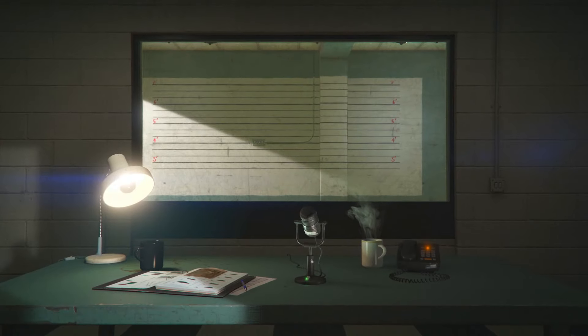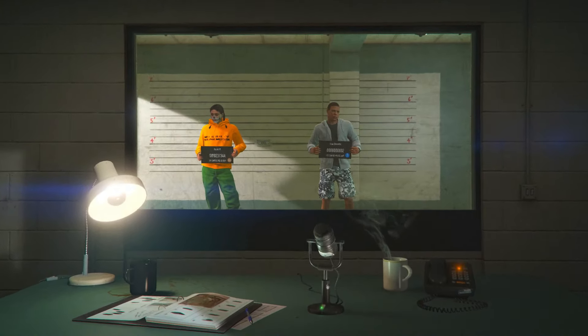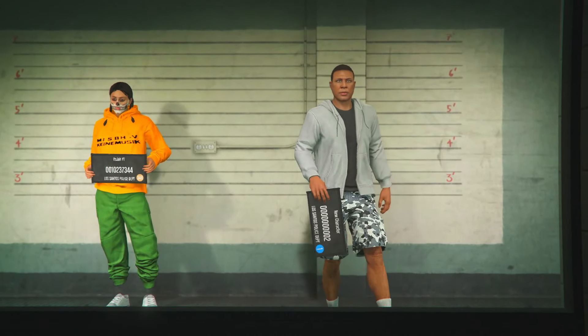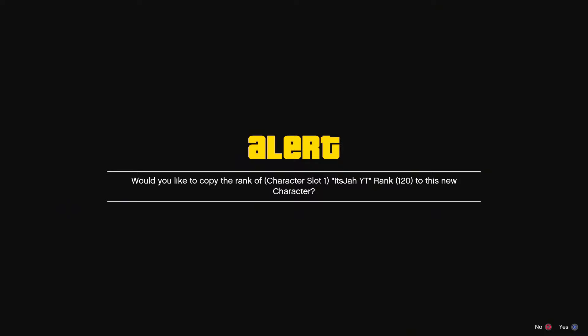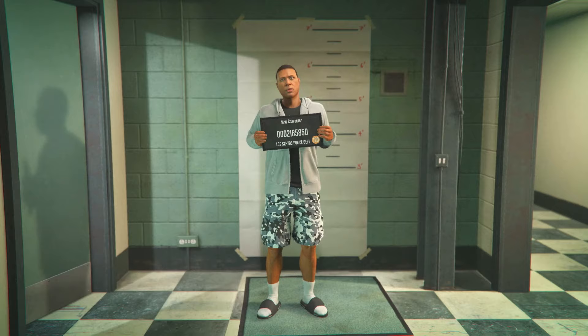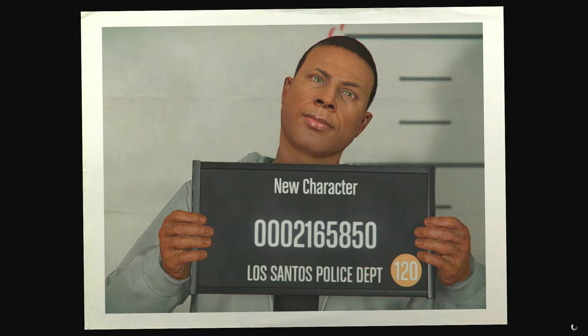Once you've done this, press your pause menu, go to swap character, and make sure your female character is on the left side and your male character is on the right side. Keep in mind this method only works for the female character. Load into GTA on your second character, which should be a male character — swap the rank over, press accept on the alert, so it's on a fresh male character in your second slot.